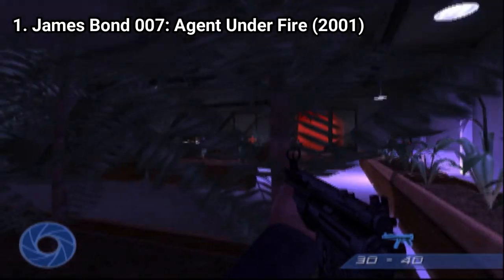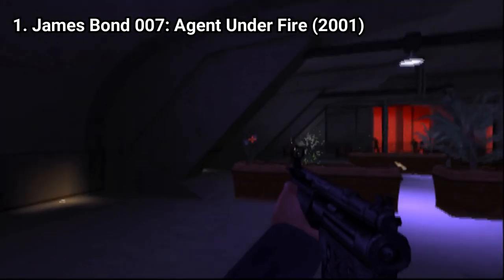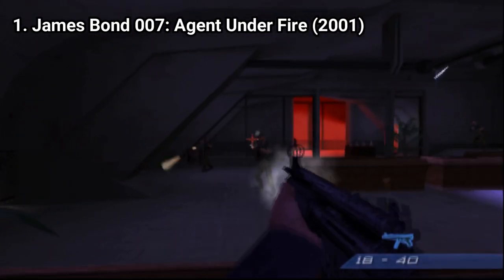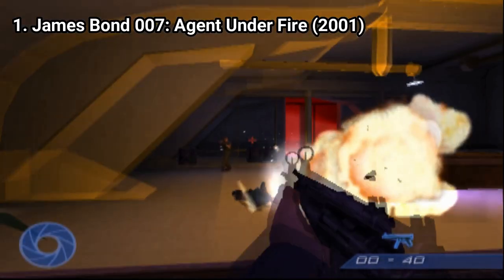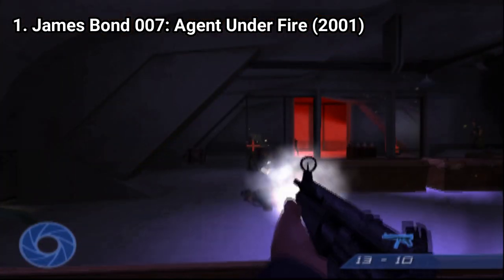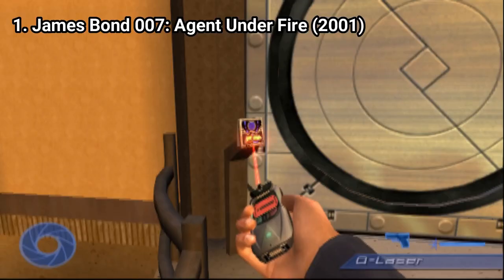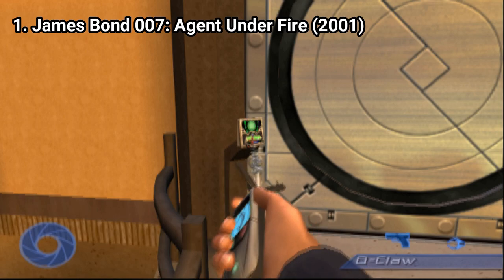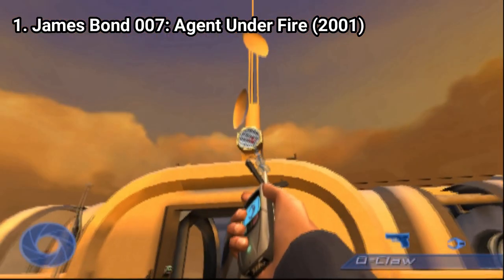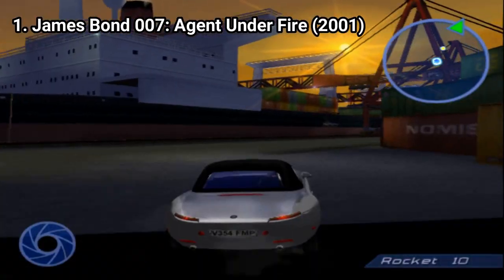James Bond Agent Under Fire is a first-person shooter with extras that spice things up and add up to an enjoyable experience. You can use gadgets and weapons, and I like that the levels, even though linear, the developers left you the option to tackle the level how you want. For example, right from the start you can hack the door or get through the ventilation shaft — there are multiple ways to handle a level.